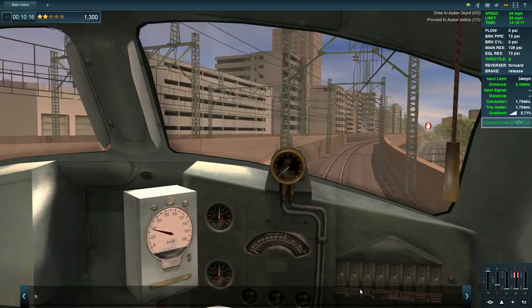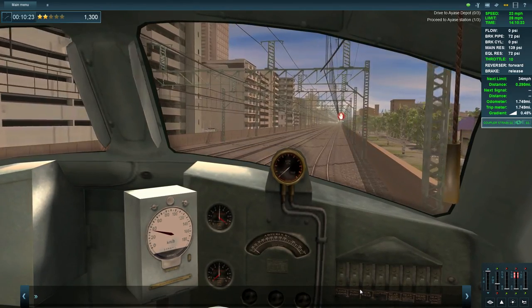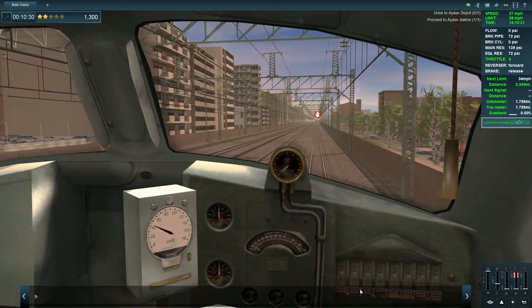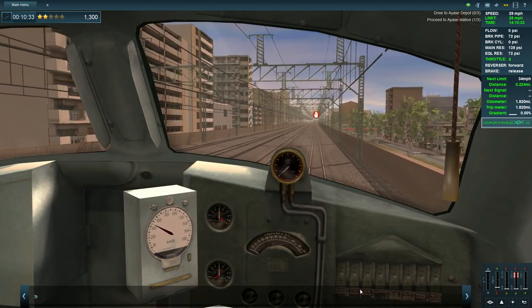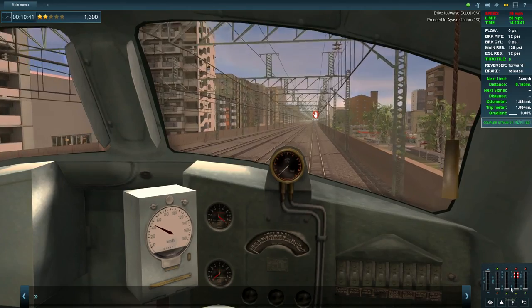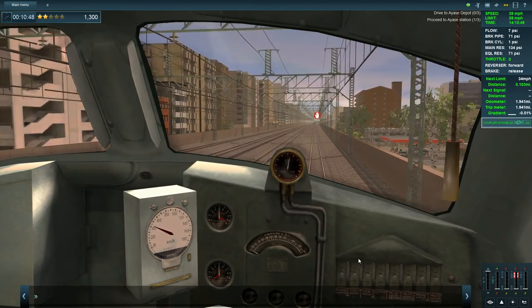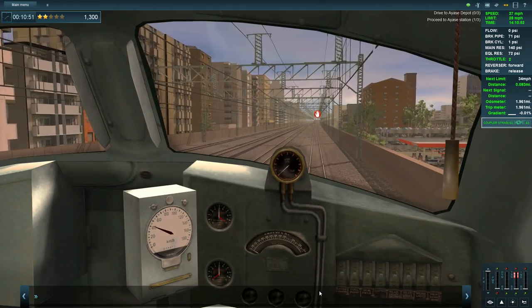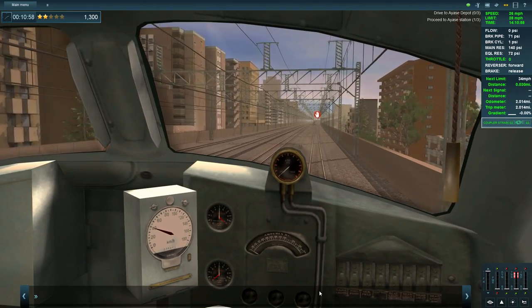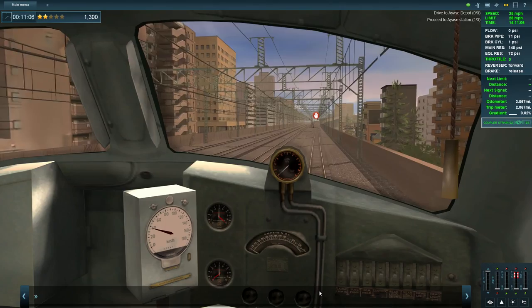There is our destination - this isn't too long either. Bits more power needed, just a little bit, and there we are. 28 miles per hour - we'll ease off the power, oh we are going too fast. A little bit of train brakes, there we go, that's plenty. We are going to go into a 34 mile per hour limit soon - which is about 55 kilometers I think. But we don't have that far to go.